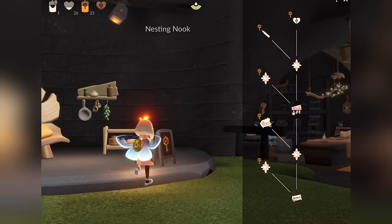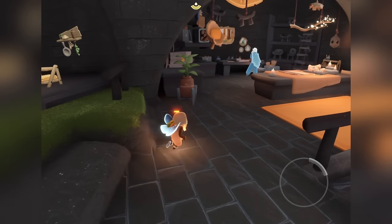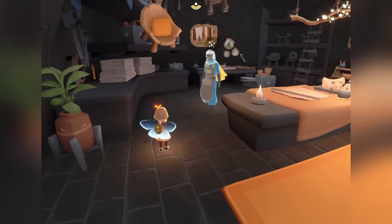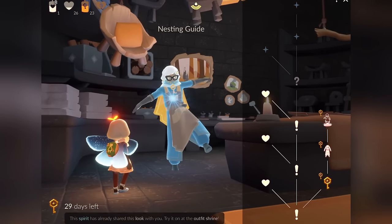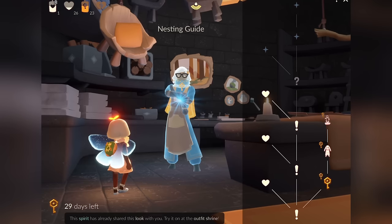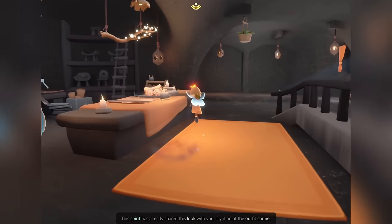At the very top of all of these spirits is a seasonal heart, and those are season exclusive — used to unlock the ultimate rewards which will not be returning. We can get the ultimate rewards from the nesting guide. The outfit is two seasonal hearts and the figurine is another two seasonal hearts.